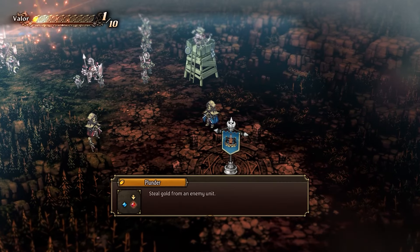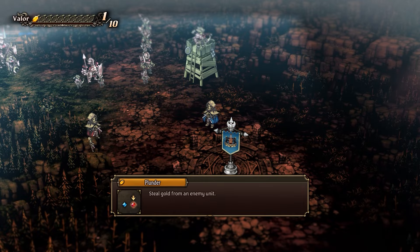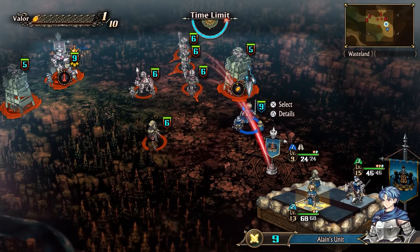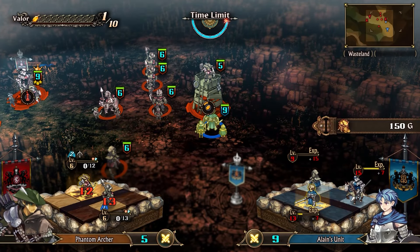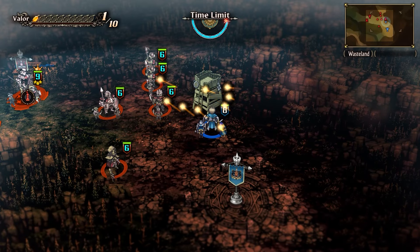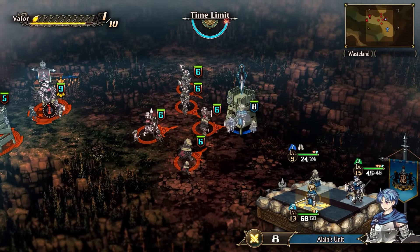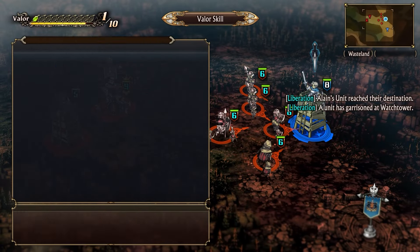Head southwest to where you first meet Selvi and do the infinitely repeatable auxiliary quest there. Set your game difficulty to story mode, since you get valor points the fastest on that setting. You will only need one team for this: a thief, the main character, and the strongest character available.